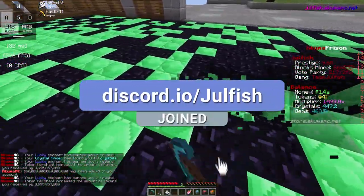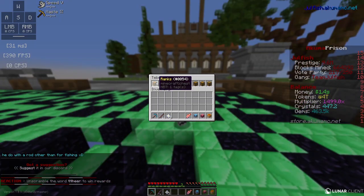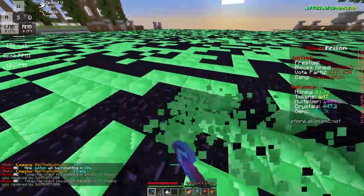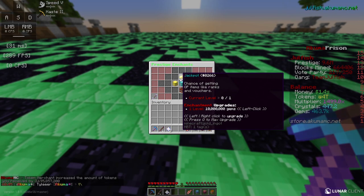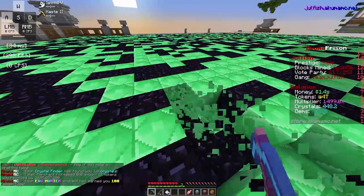There are way too many ways on this server to get a free rank. If we type /buy and head into the rank section, there are literally all these ranks you can win for free. The first method we're going to talk about is jackpot - it's an enchant that has a chance of giving you OP items like ranks and vouchers.